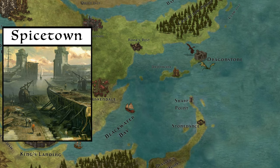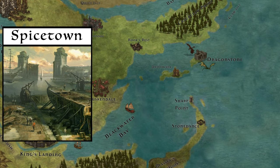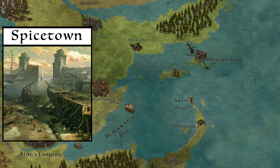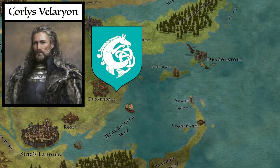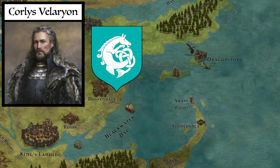But other than the strategic location and the importance of Driftmark as a trading post, why did it become a flashpoint and so important in the Dance of the Dragons? Well, there is one simple answer: House Velaryon, specifically Corlys Velaryon the Sea Snake.